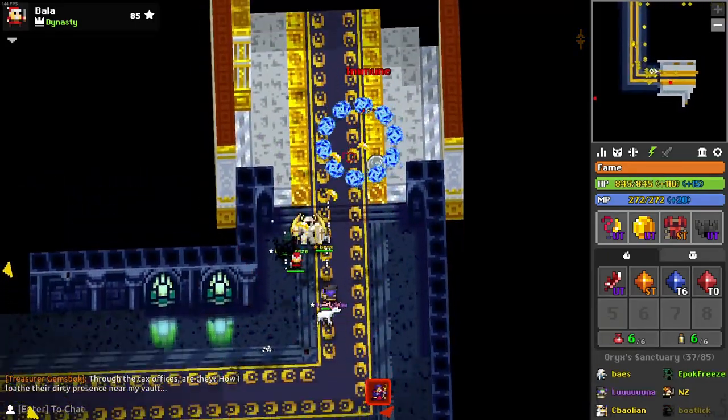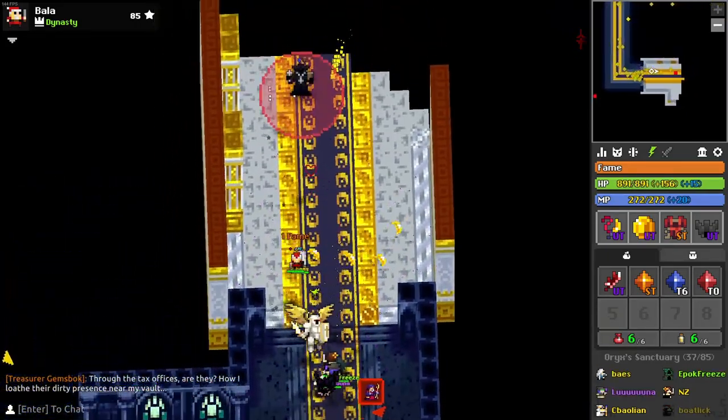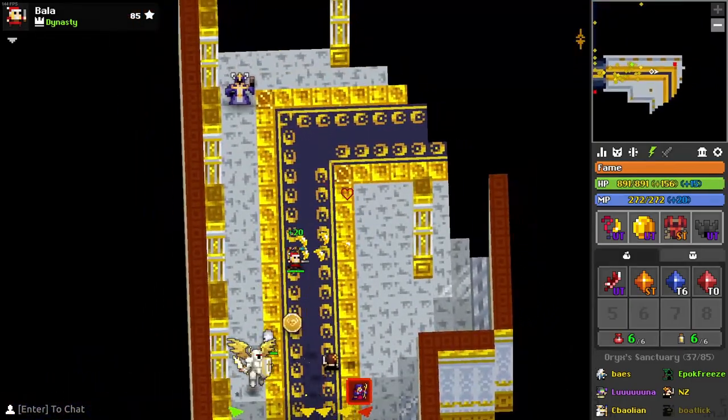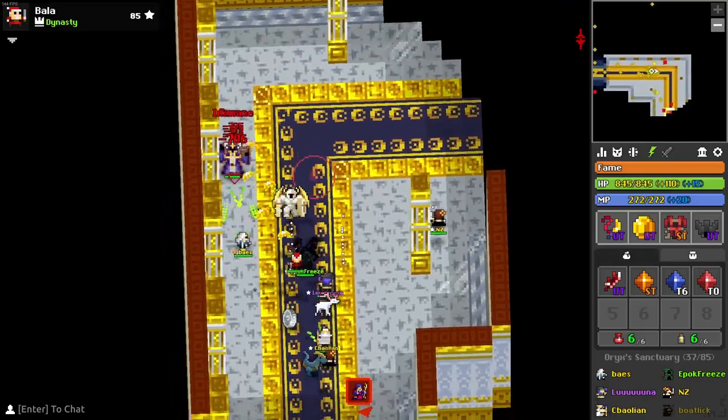I'm going to start by talking about minion clearing, then the minion bosses, and then Oryx 3 himself. So if you want to skip to any of the sections, I put chapters in so you can easily skip to whichever part you would like.